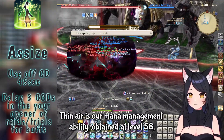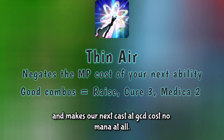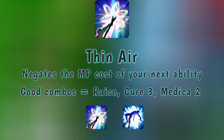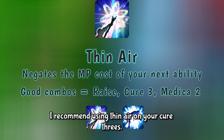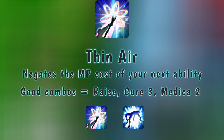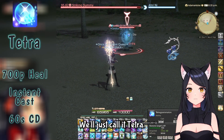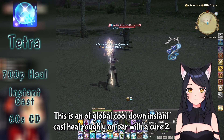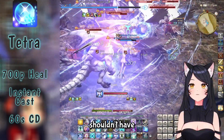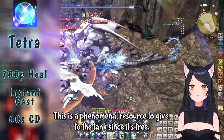Thin Air is our mana management ability obtained at level 58. It makes our next casted GCD cost no mana at all. I recommend using Thin Air on your Cure 3s. This also works on your raises, negating the hefty 2,400 mana cost. Level 60 gives us Tetragrammaton — an off-global cooldown instant cast heal roughly on par with a Cure 2. It's excellent for quickly topping up someone hit by a mechanic or out of range of a heal. In dungeon pulls, this is a phenomenal free resource to give to the tank.